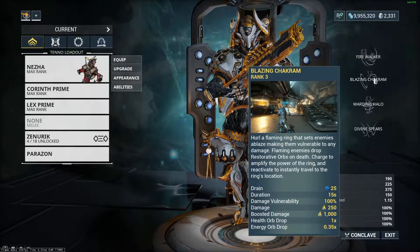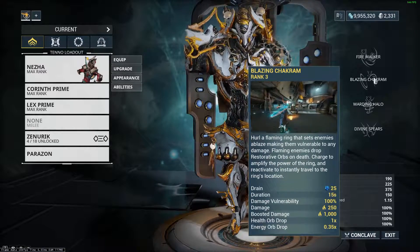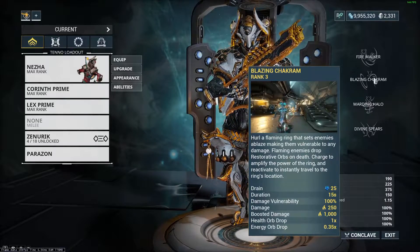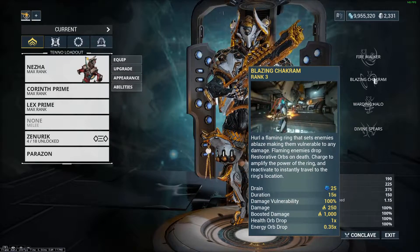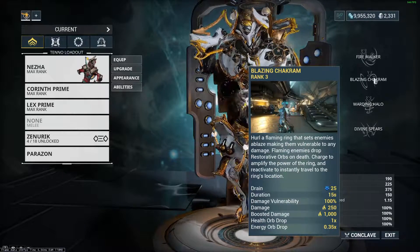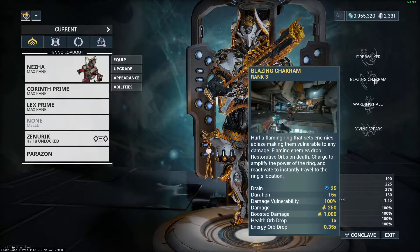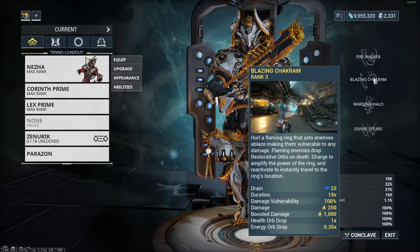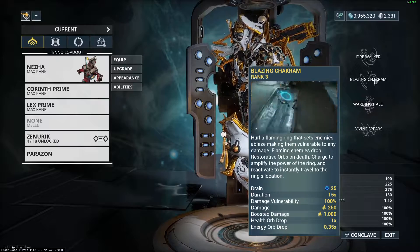So, hurl a flaming ring that sets enemies ablaze, making them vulnerable to any damage. Flaming enemies drop restorative orbs on death. You have a charged glaive attack — similar to other glaive attacks with normal weapons — but you charge it to amplify the power of the ring and reactivate to instantly travel to the ring's location. However, it doesn't actually count as an exalted weapon; you can't modify it in any way. It's just a normal Warframe ability.